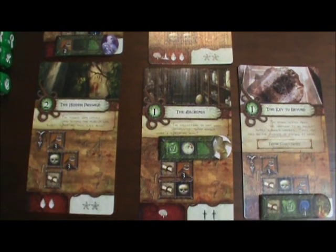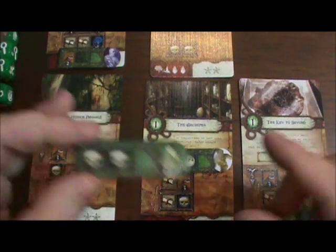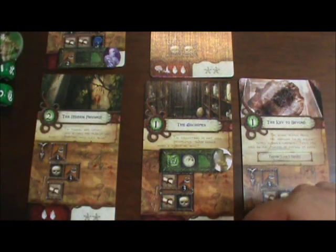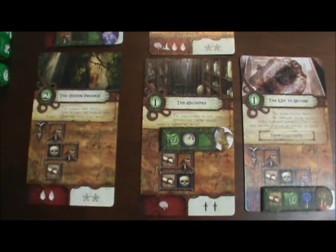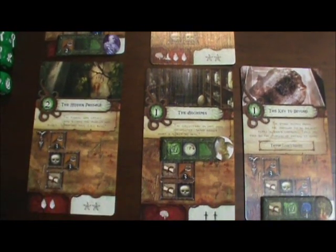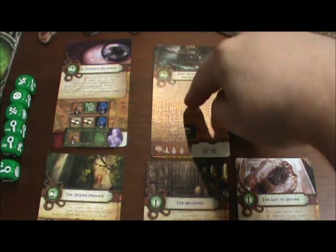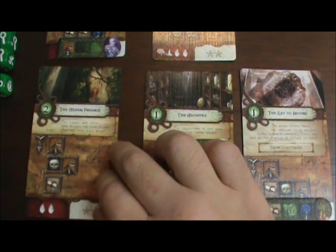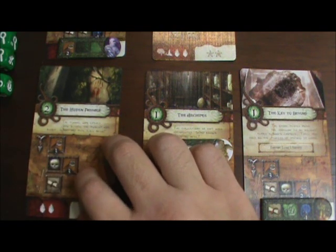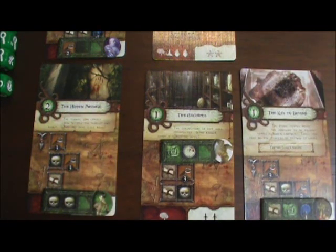One rules update: I already have three monsters out and it's very tempting for some people to stack multiple monsters in one location and then just never go there. But that's an exploit — the intention of the game designers was to distribute the monsters evenly. So I'm going to put the witch in one of two locations. This one is eight investigation and two peril, and down here looks like six investigation, one peril and one lure. I'll go ahead and put the witch down there.